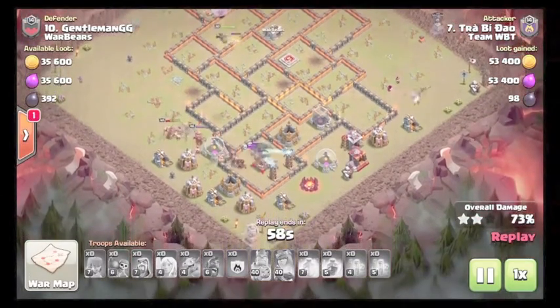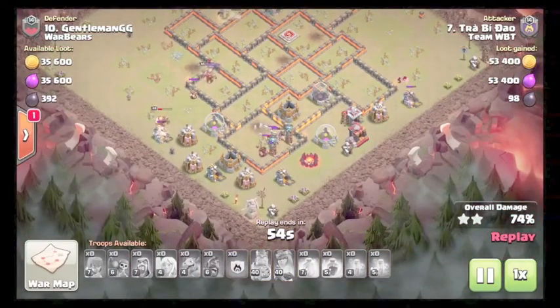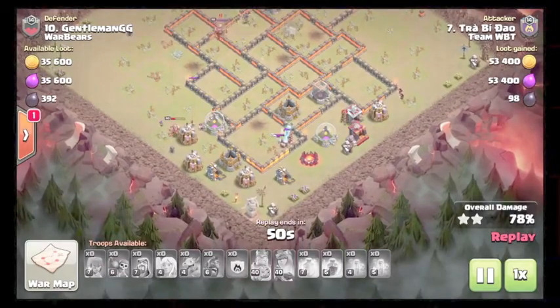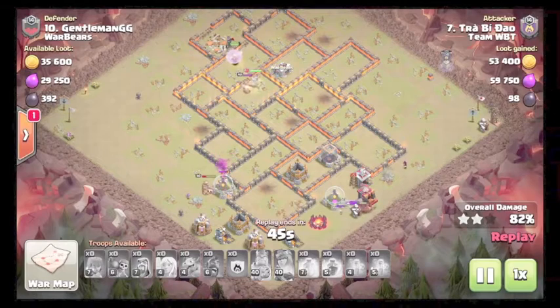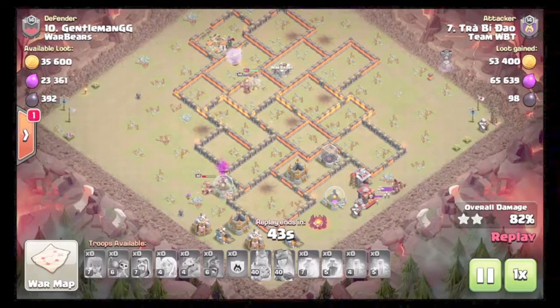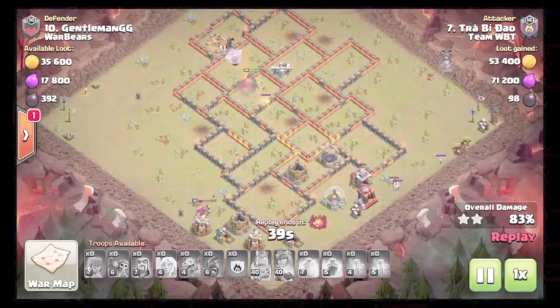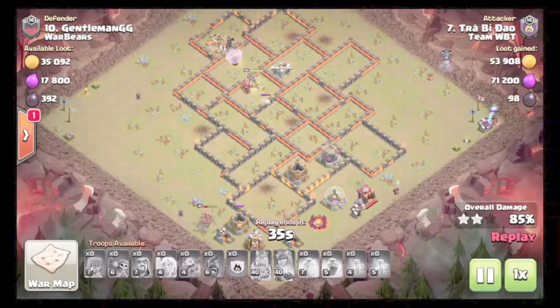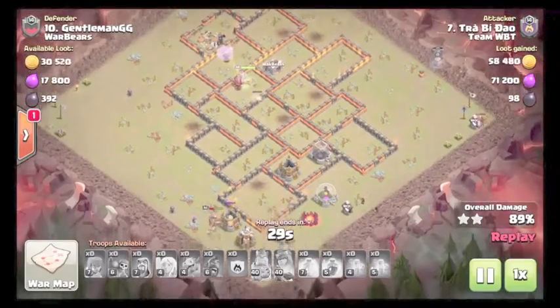Hogs just have a couple more defenses and there's a troll tesla in the corner. But he has enough troops and enough time that it doesn't really matter. Queen's gonna kill the king. The last hogs are going for the troll tesla. Wizards are gonna die from the skellies. Hogs will take out the troll tesla, turn around, kill the skelly, and take out the rest of the base.